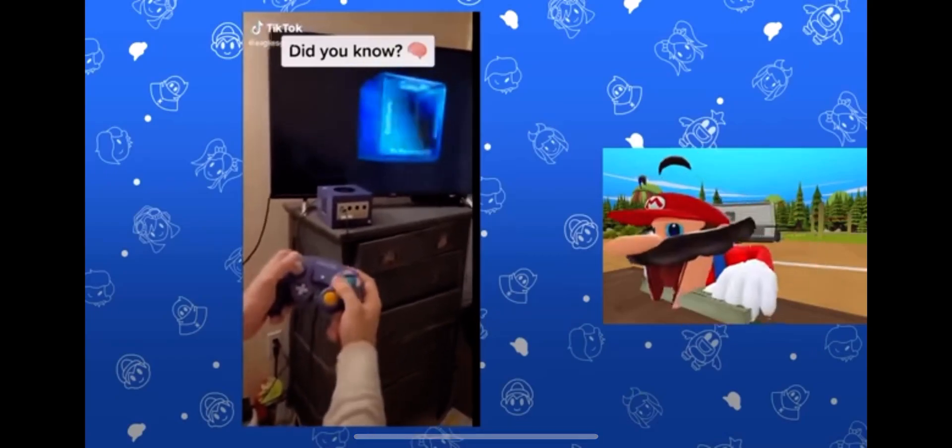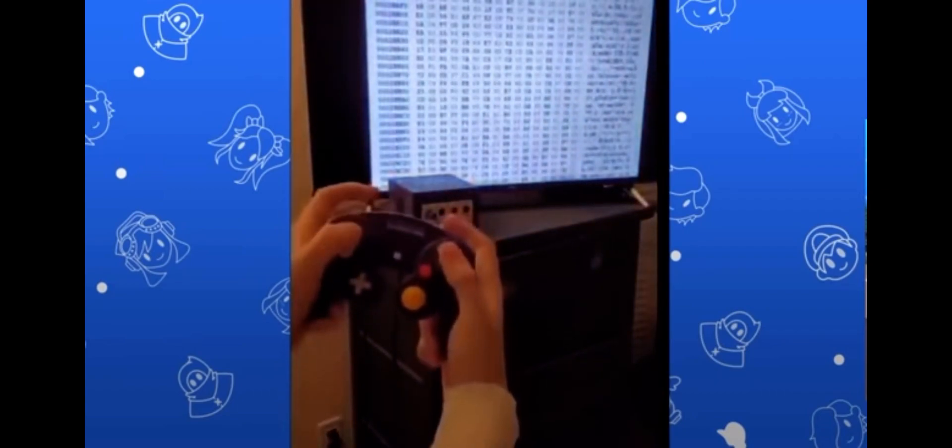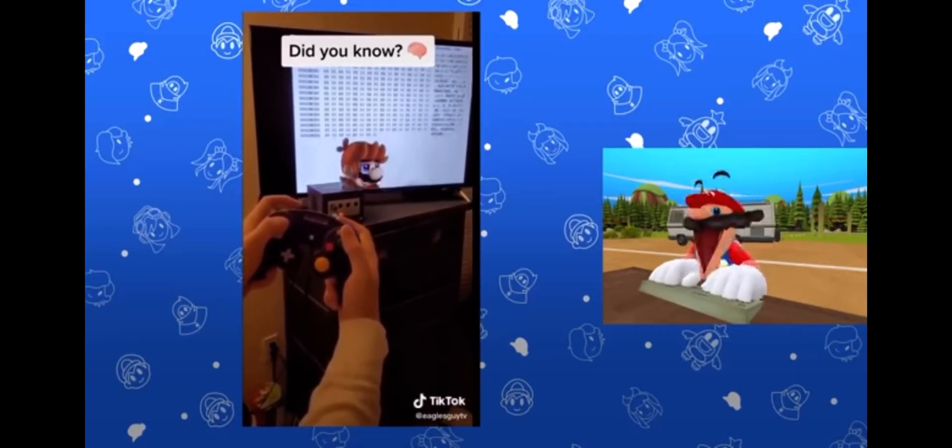GameCube has a new mode. If you hold L, R, B, and up, you can access the system's binary. And if you scroll down, you can see a nice picture of pregnant Mario.